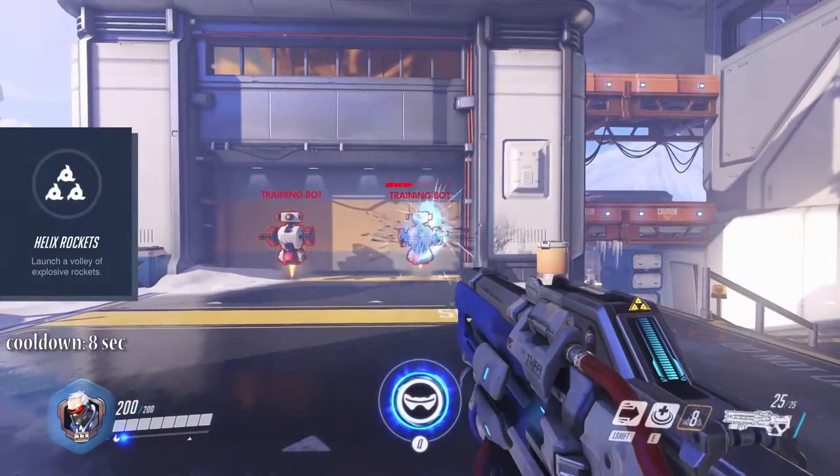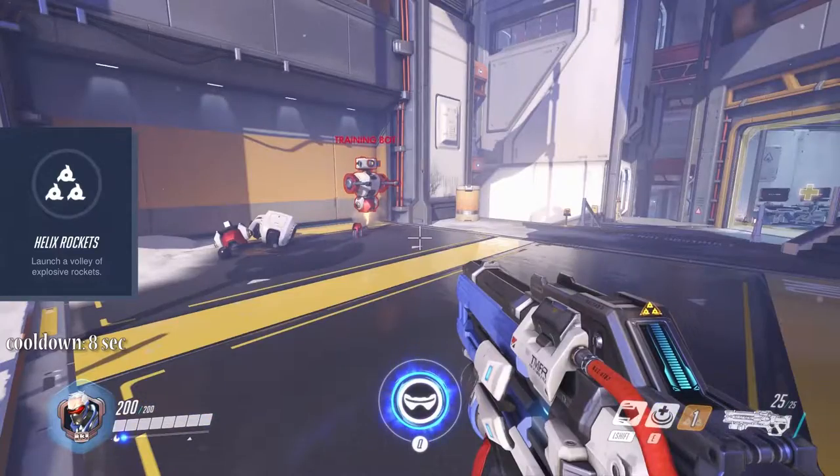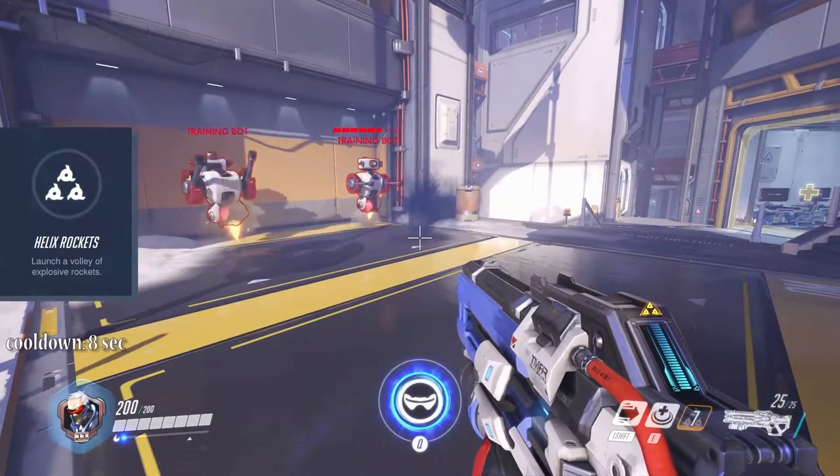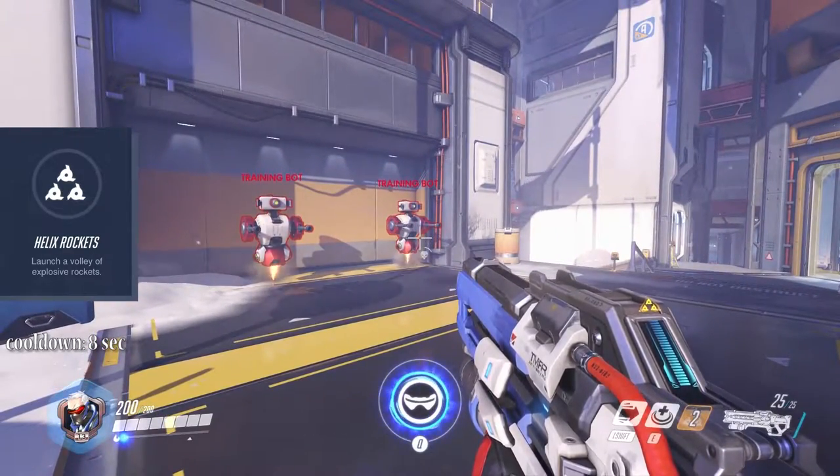Secondary fire mode will fire helix rockets that deal a good amount of damage on a direct hit. In a small radius the detonation will also put out a little damage. This ability has an 8 second cooldown.